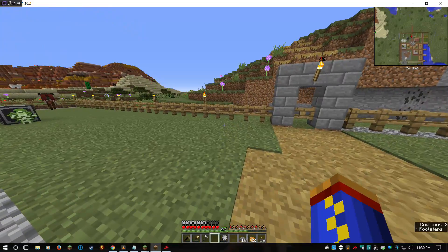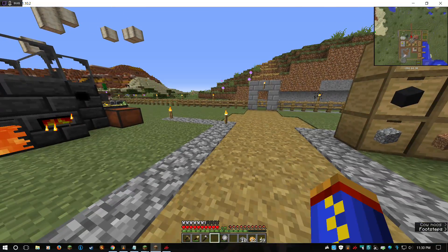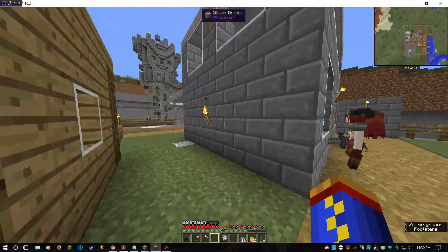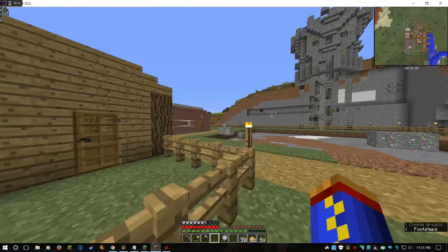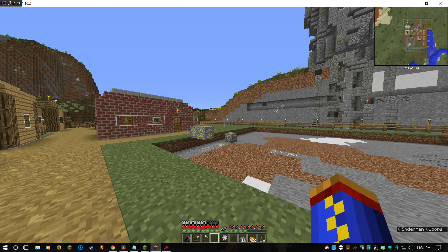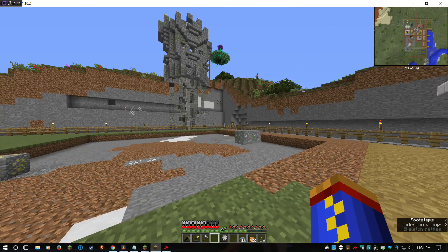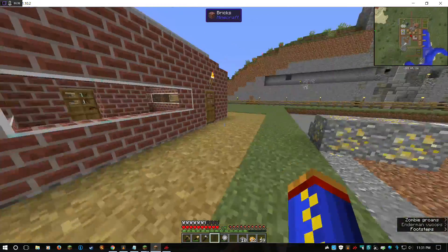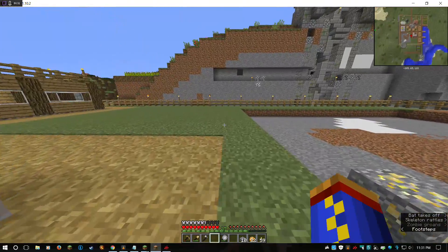Welcome back everyone. We're on episode 9, my 9th stream on this. I've got many things to show you. Apparently all my girls died. I'm going to go get a married couple, and maybe when I bring them they'll have some kids and that'll help. But this village seems to be kind of cursed — they've all just gotten killed somehow.